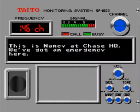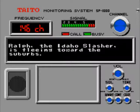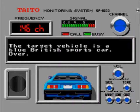This is Nance at Chase HQ. We've got an emergency here. Ralph the Idaho Slasher is fleeing towards the suburbs. Again, he's escaped obviously. And the target vehicle is a blue British sports car. So obviously he's managed to get his old car back as well. I just don't get it. I don't know why they just repeated the first round again.